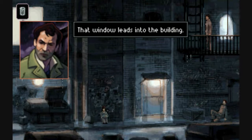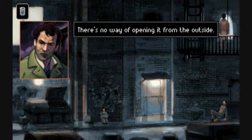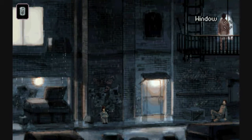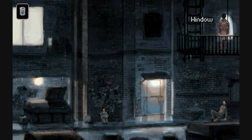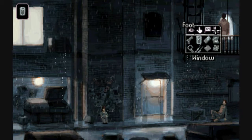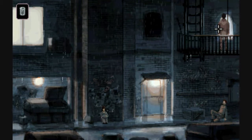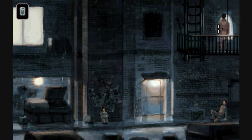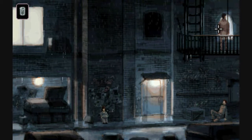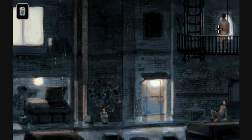That window leads into the building. There's no way of opening it from the outside. I don't want to attract attention to myself — I have to find a better way to do this. We best not attract attention to ourselves. Let's kick the window through. That is the most subtle and inconspicuous way of getting inside somewhere. Brilliant.